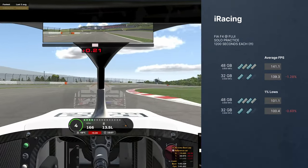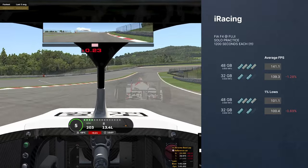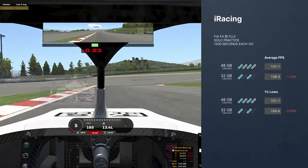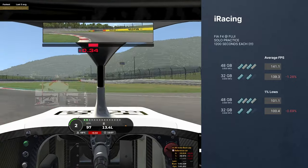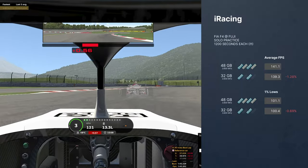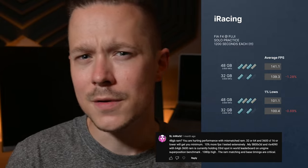So I took it to a solo practice — same car, same track, but just 120 seconds of testing. Interesting: the 32GB version is actually 2% slower than my mixed setup. I needed to dive deeper. I did a solo practice at Fuji with the FIA F4 car for 20 minutes, comparing the 48GB version with the 32GB version. The 48GB XMP actually beats the 32GB version by 1.3% over 20 minutes. The 48GB version also had a better 1% low, meaning fewer stutters, and even the 0.1% low was better. This doesn't look like a win for the commenters from the old video — but maybe the story will change for Assetto Corsa Competizione.